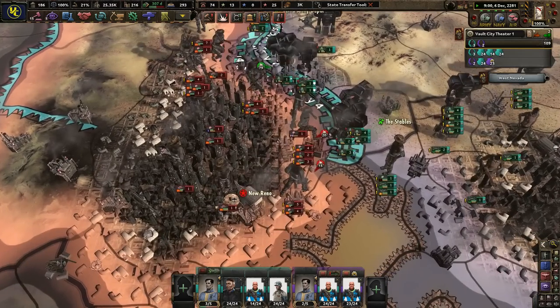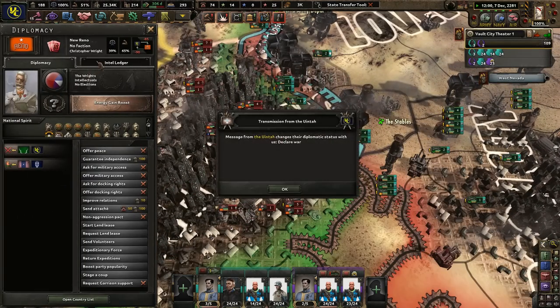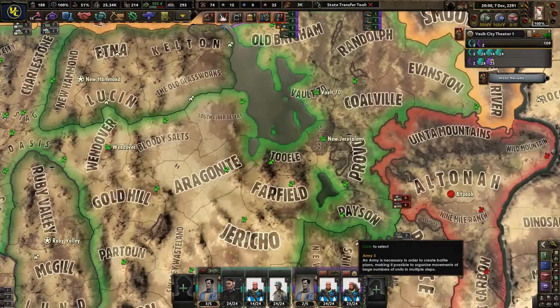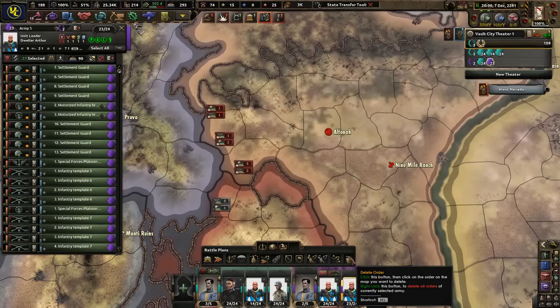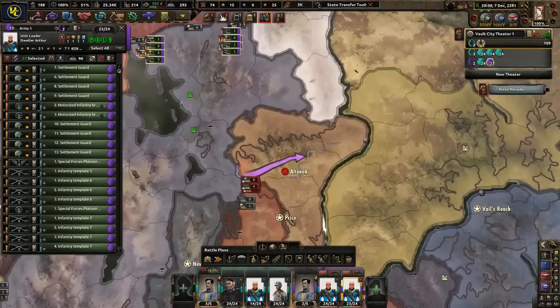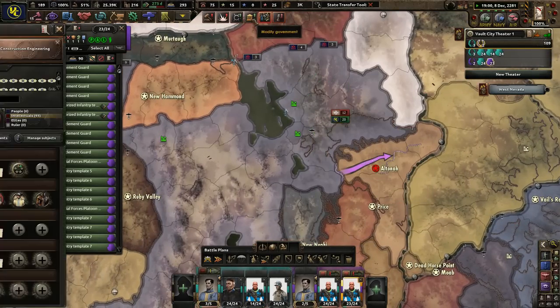This is definitely not the most optimal way to take out New Reno, but if they can't repair themselves too much — good. Oh crud, Yinta — why is everyone having a crusade now? Can't you have a crusade later? Actually that's not too bad — it's a very small area where they're at. I knew someone was going to go to war with us next.